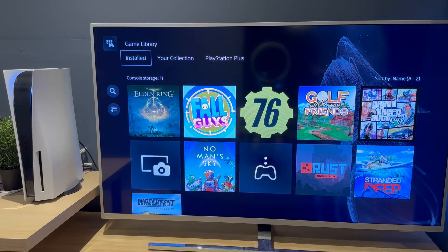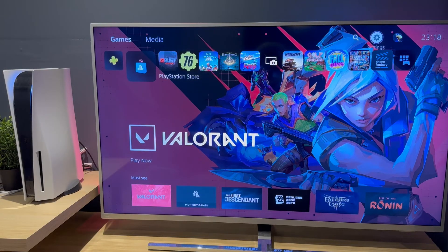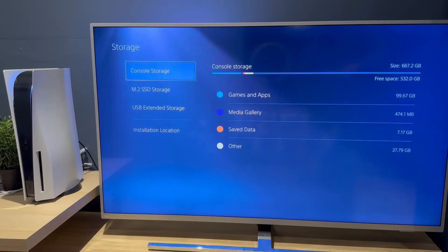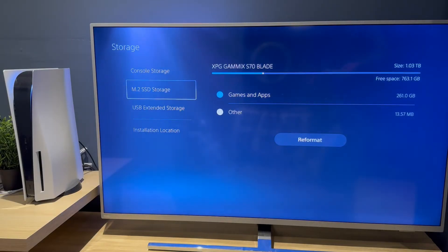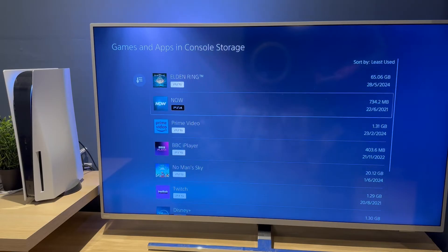Your third option is if you go across to the settings in the top right-hand corner and select that. Go down to storage. Everybody should have console storage — that's the actual PS5 console itself. If you have some additional storage, as you can see I've got the Ganyx S70 blade right there for some bonus storage which I've installed myself, but it should be the exact same principle. So into console storage, as an example, into games and apps, and you'll see it will load here.